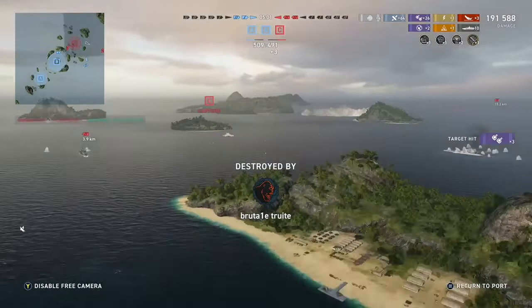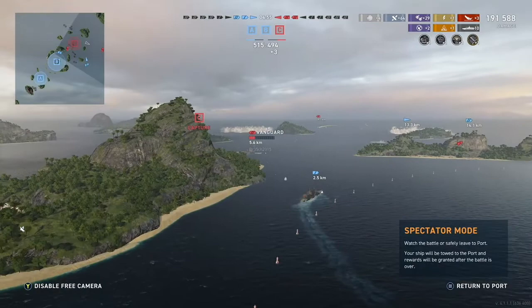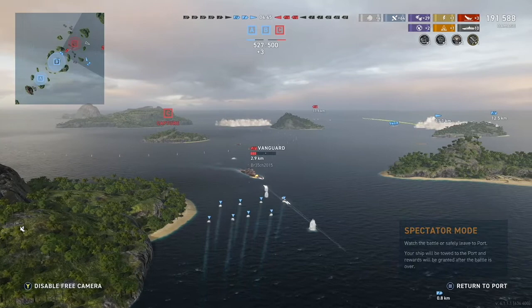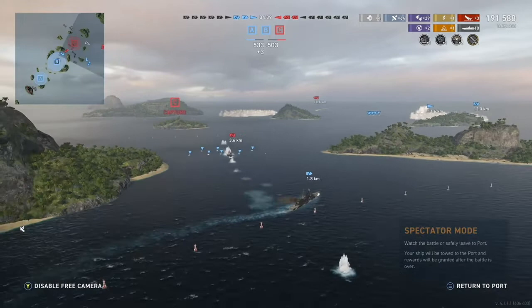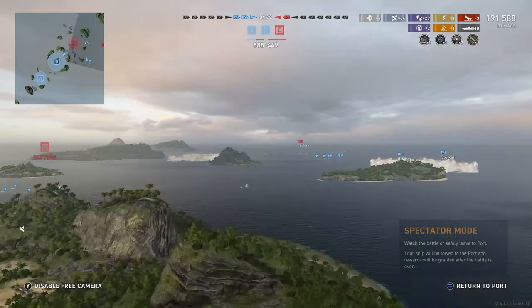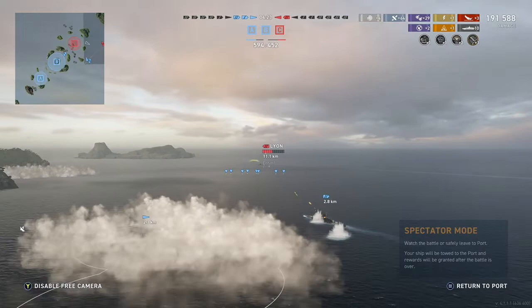Let's see where we've ended up: 191,000 damage, 10 citadels, a fire, 29 secondary hits, 3 kills, 2 dev strikes, High Cal, First Blood, and Close Quarters Expert. Mines goes ahead and launches torps at that Vanguard and is shooting AP at his bow for some reason. The Vanguard should be pretty well done — there he goes. All we've got is the Leon, who's done really nothing but sniped me at the beginning and then run off, versus our Somers and our Bismarck. Their Somers is one-tap, so the second he gets spotted, he's dead.